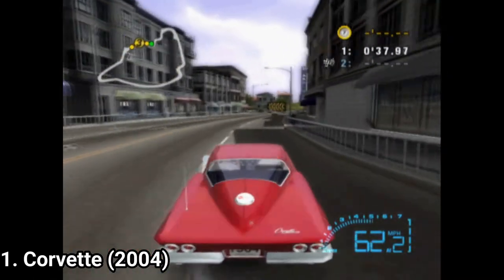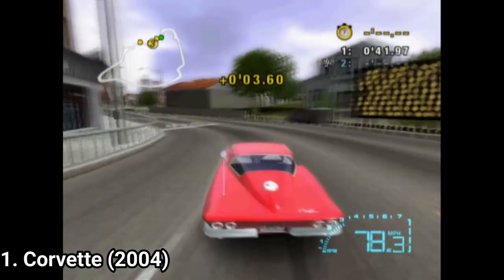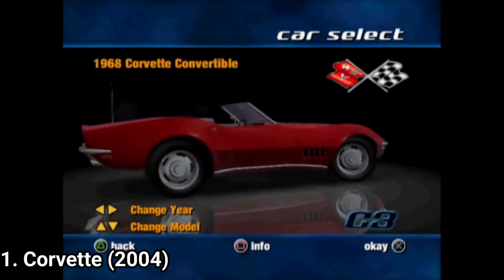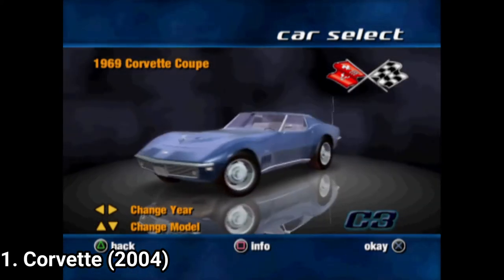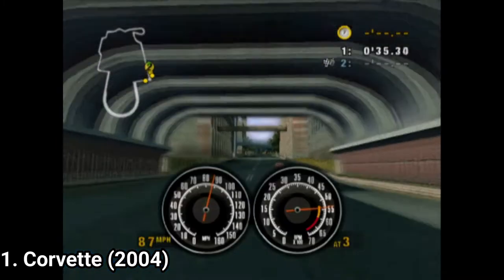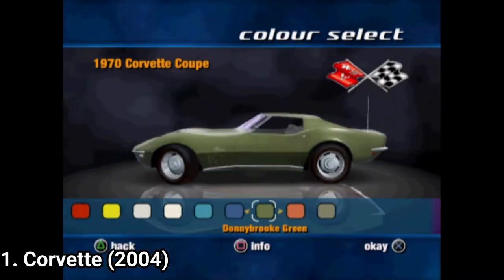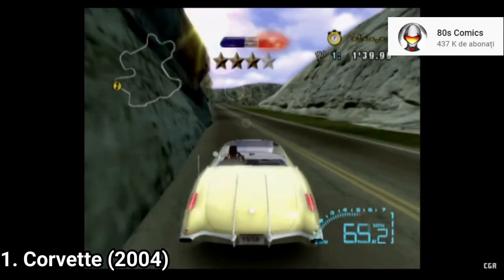As for game modes, you get quick race, arcade, and career mode. Career and arcade are pretty similar to each other. You choose a generation of Corvettes and race a series of races. At the end you race one-on-one, and if you win you progress to the next generation. There are 15 generations of Corvettes, and I like that the cars have different speedometers. You can also upgrade the cars and do some light customization. There is a mode where you get chased by the police, like a Need for Speed Hot Pursuit. The game is great.